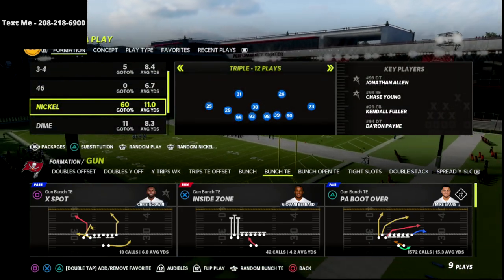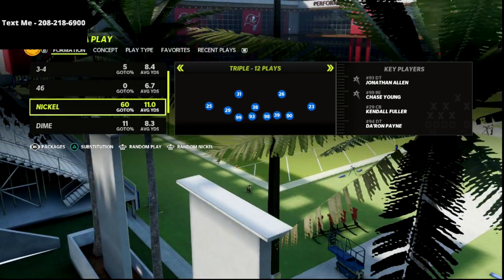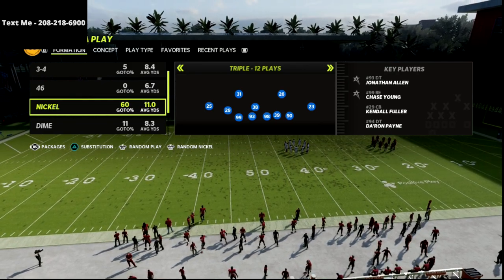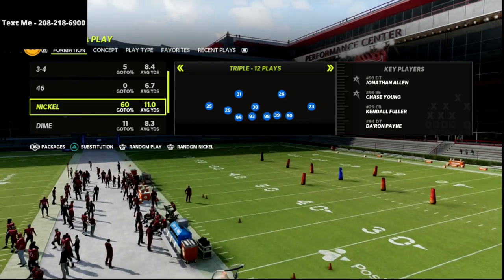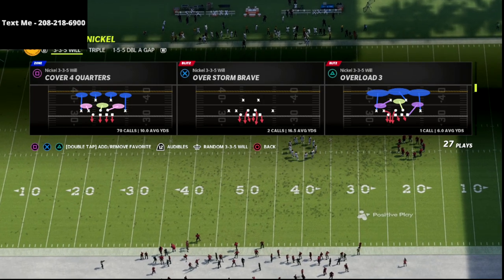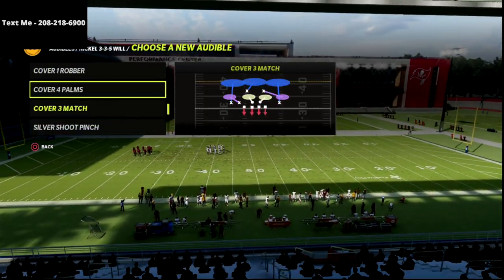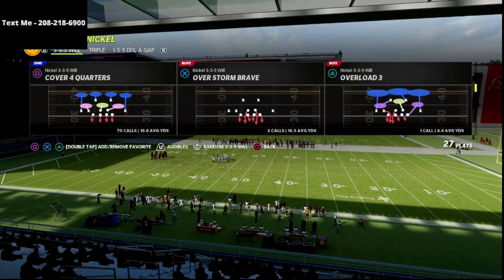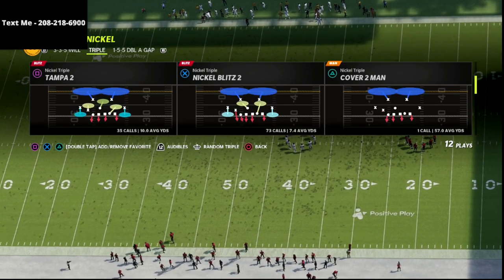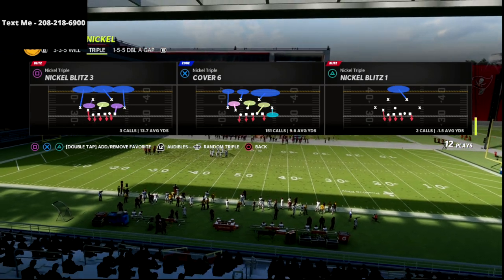In this video, we are talking about an audible trick or little mechanic that you can use that will basically turn cover six into cover four quarters, which in my opinion is one of the best match defenses in the game. In formations like nickel triple and nickel 245 odd, and even 335 odd, you're not able to run match coverage like you can from, for example, nickel 335 will. From nickel 335 will defense, you can run cover four quarters, cover six, cover four palms, and cover six invert — all of these amazing match defenses. Well, in nickel triple they don't have that; they only have the cover six. So in this video, we're going to share a trick that will basically allow you to create essentially a cover four quarters defense.